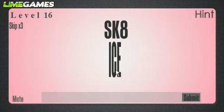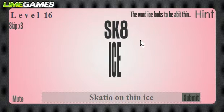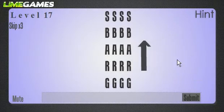This next puzzle is incorrect — the word 'ice' looks to be a bit thin, so you would think 'skate on thin ice,' but that's not the answer. Even though it literally shows 'skate,' you have to write 'skating on thin ice.' A commenter pointed that out — I put 'skate on thin ice' and someone in the comments said you've got to put 'skating,' and that's incorrect. I agree with that person.